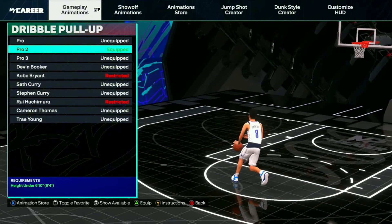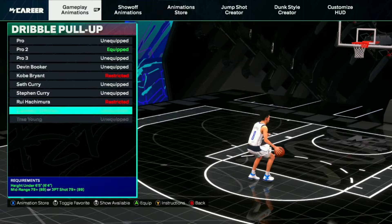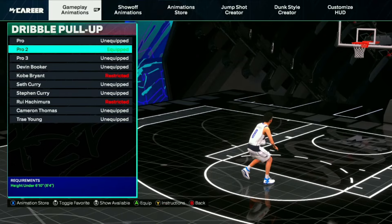Everybody asks me what dribble pull-up do I use, and the real question is I use Pro 2. I love Pro 2, and I also love Cam Thomas. But my favorite fade is definitely Pro 2.